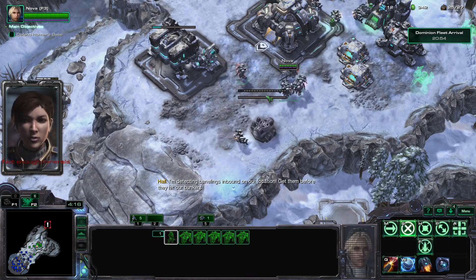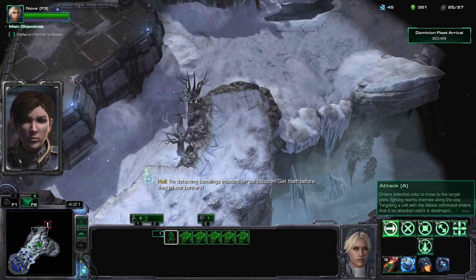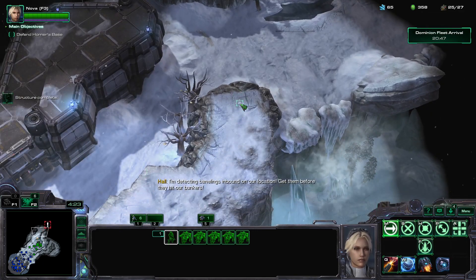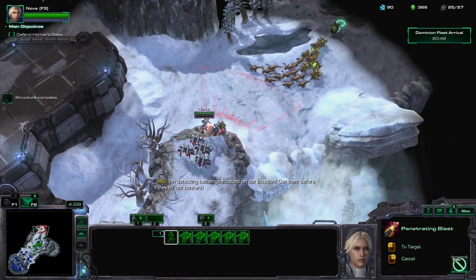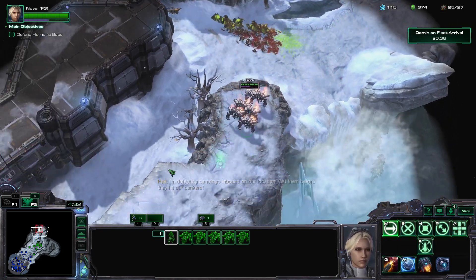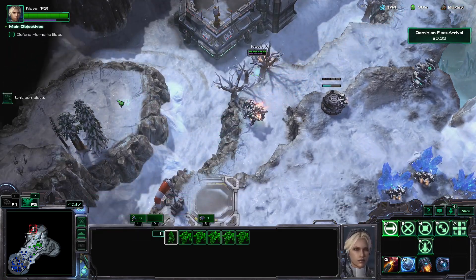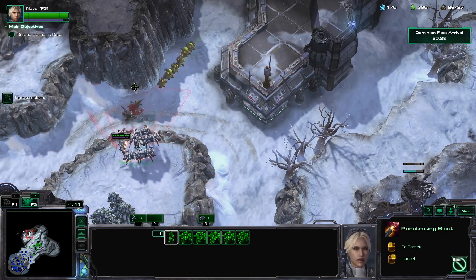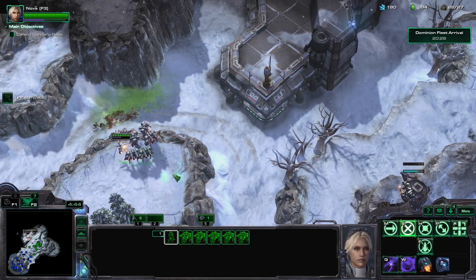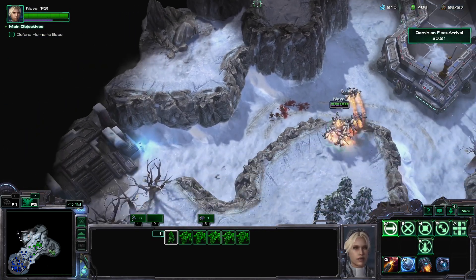I'm detecting Banelings inbound on our location. Get them before they hit our bunkers. Banelings — that's not good. They looped around. Who wants some? Tried to trick me.